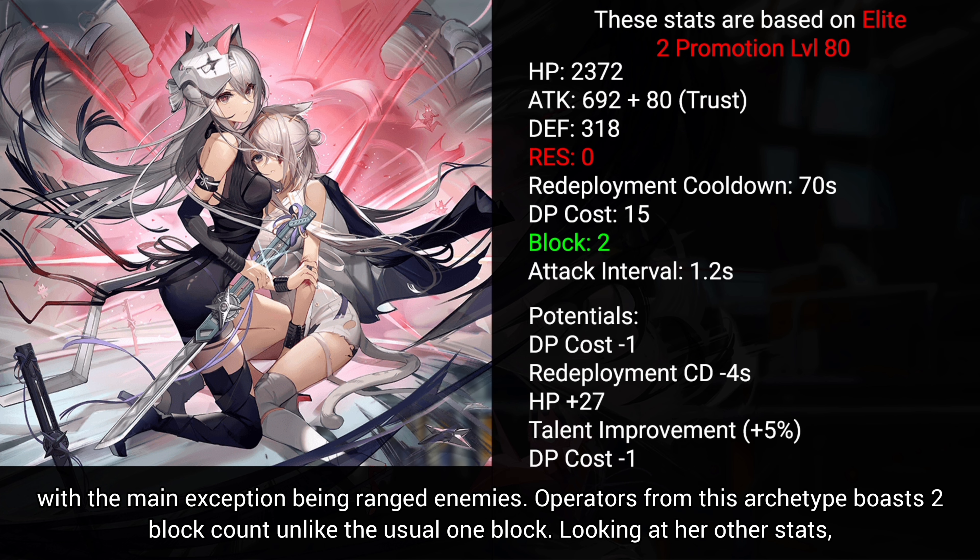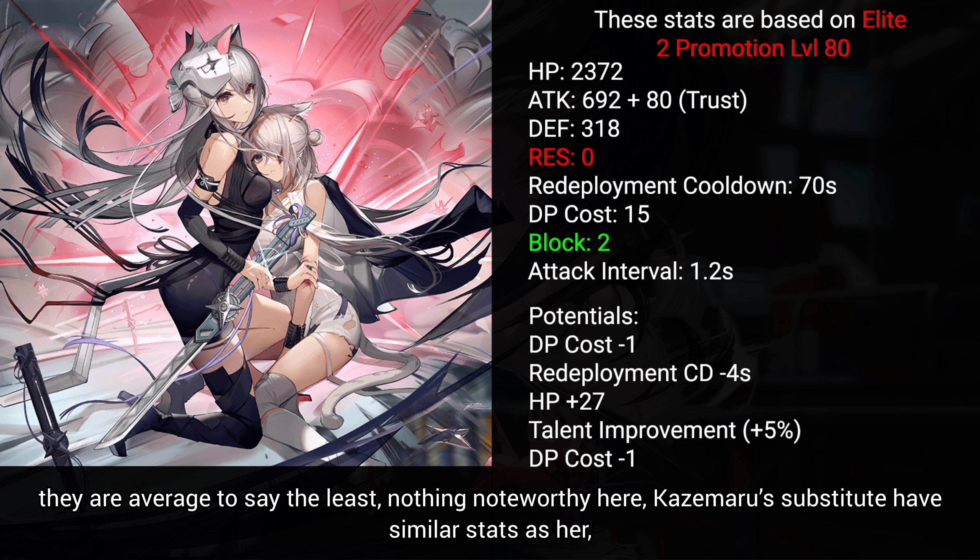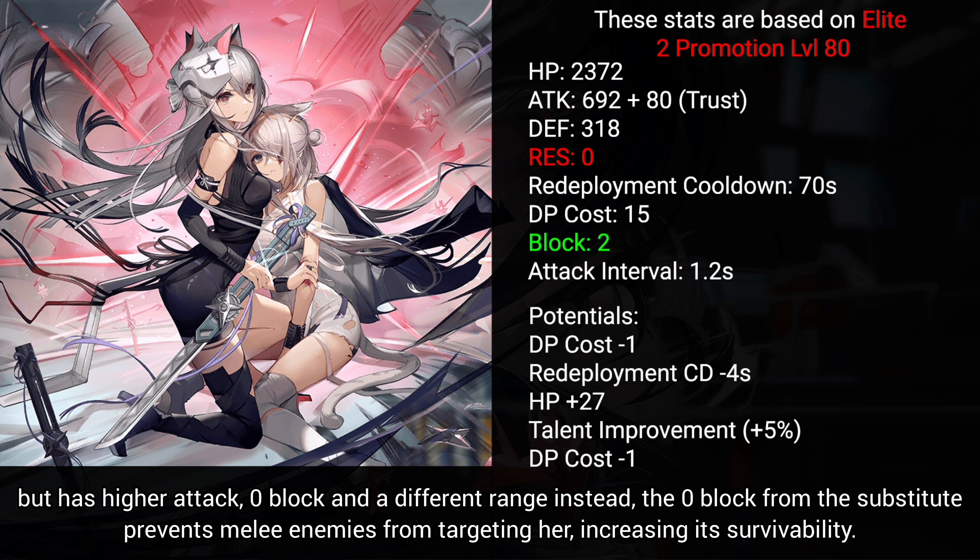Operators from this archetype boast 2 block count unlike the usual 1 block. Looking at her other stats, they are average to say the least, nothing noteworthy here. Kazemaru's substitute has similar stats as her, but has higher attack, 0 block, and a different range instead.